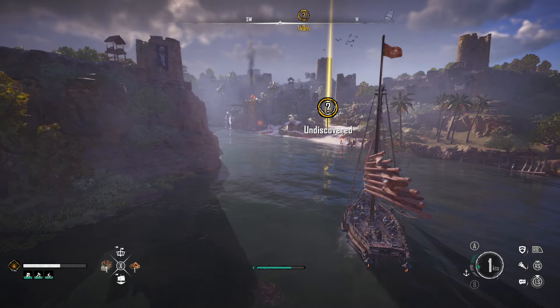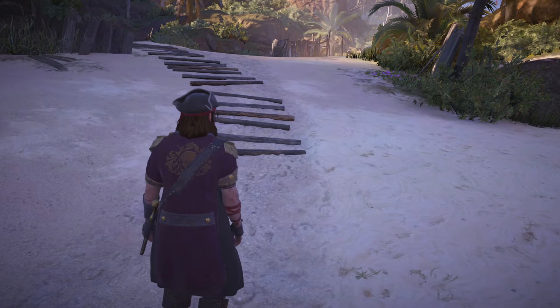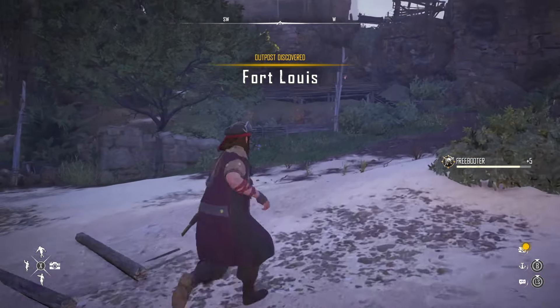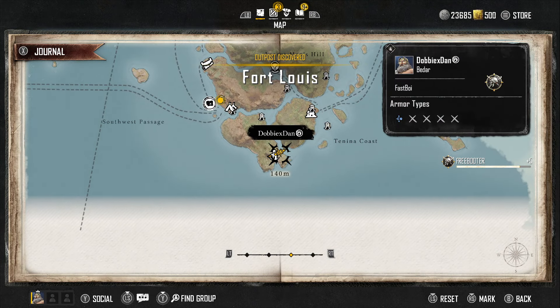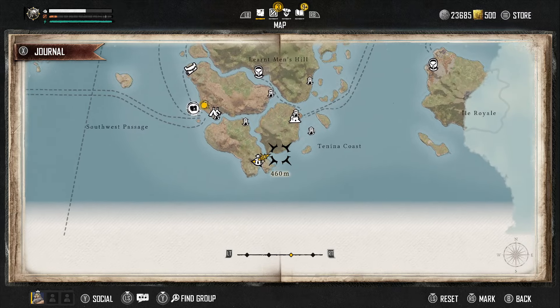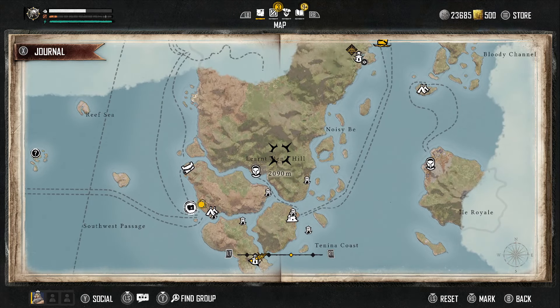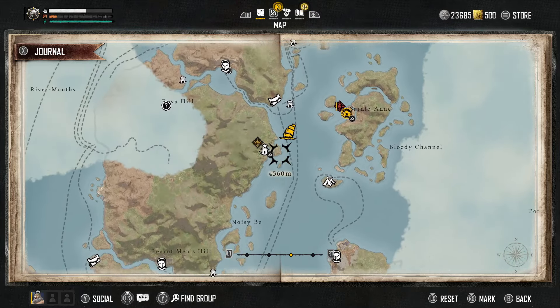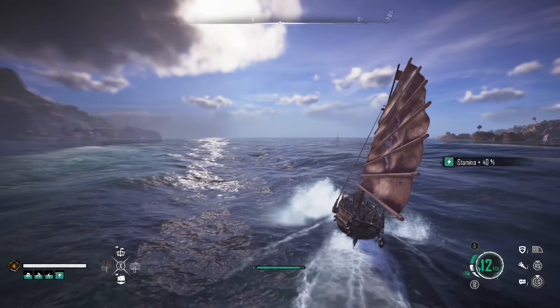When you're out on the sea not looting and destroying other ships, I recommend going out of your way to discover fast travel points. The map in Skull and Bones is rather large, and if the wind isn't in your favour it can make travelling from one side of the map to the other a rather long process. By unlocking these fast travel points you can save yourself a lot of time, but you will also have to pay a small amount of silver each time you want to use them.